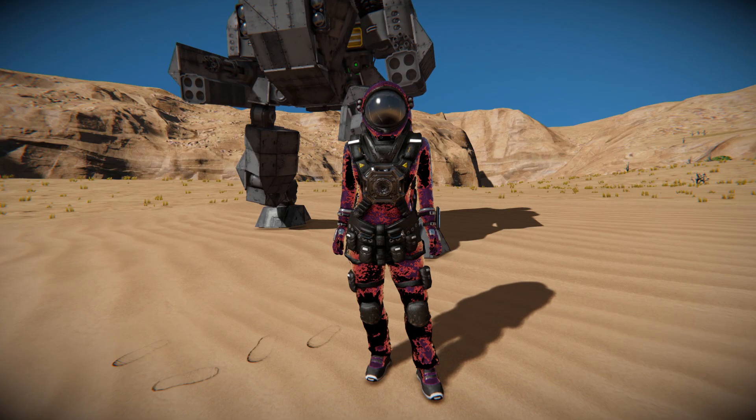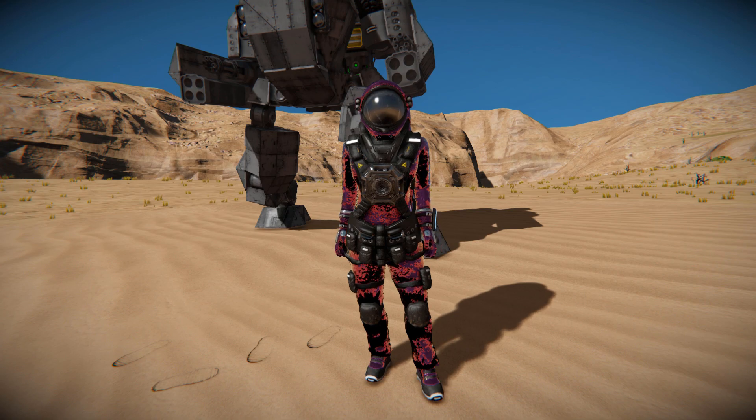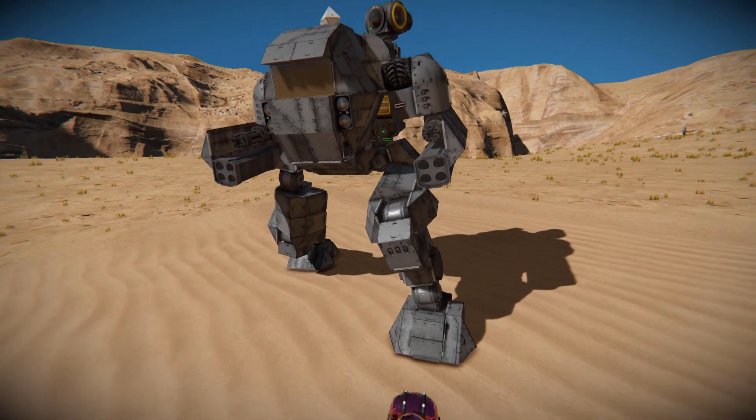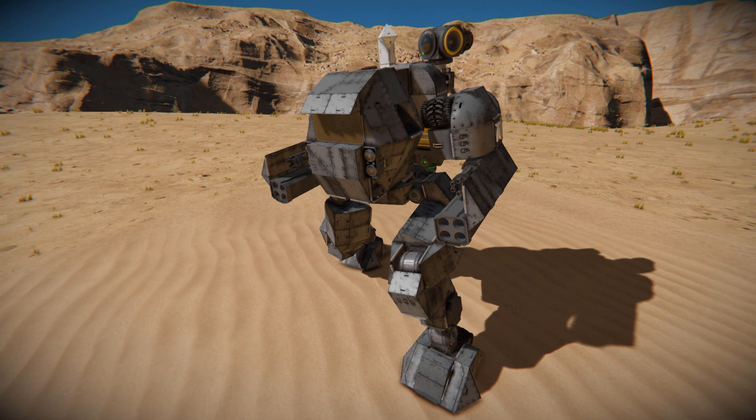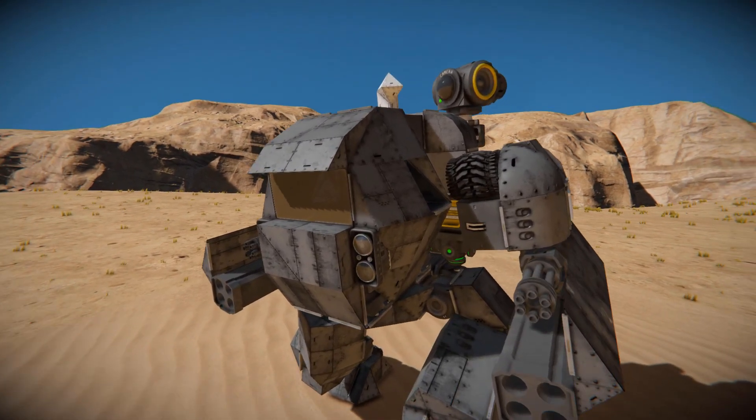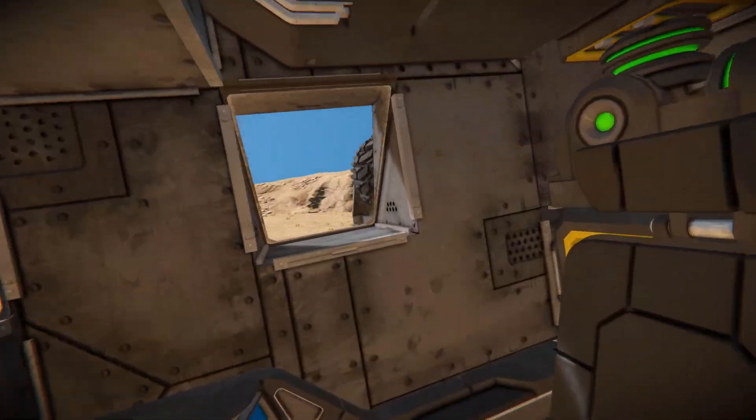Hello and welcome back to another Space Engineers Showcase video. In today's video, we're looking at another walking mech, and this one is called the Remus mech. This is a fully automated mech featuring both Gatling guns and rocket launchers to blast your enemies with. We also have a fully protected cockpit to make sure we don't get damaged while trying to control this thing.